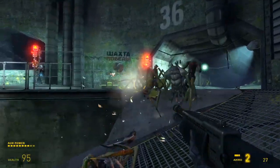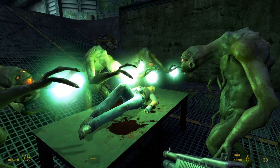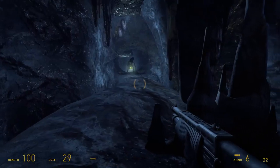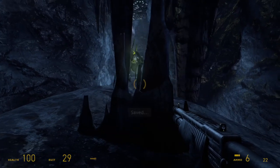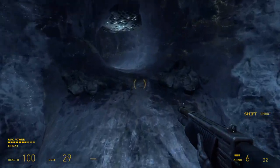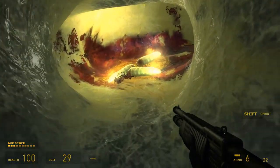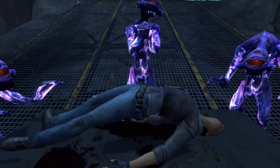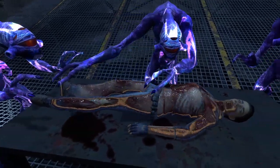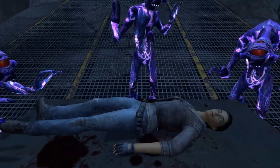There he defends the Vortigaunt from antlions while he tends to Alyx, and eventually a group of Vortigaunts comes to lend a hand, though they need antlion larval extracts to fully heal her. Gordon and his Vortigaunt friend travel into the underground antlion nest to retrieve the extract, where they encounter the Antlion Guardian, a beefed-up antlion guard that seeks to protect the young antlions known as Antlion Grubs. Gordon and the Vortigaunt find the extract and bring it back to Alyx, and the Vortigaunts begin their healing ritual. But before they finish, Gordon hears a familiar voice.